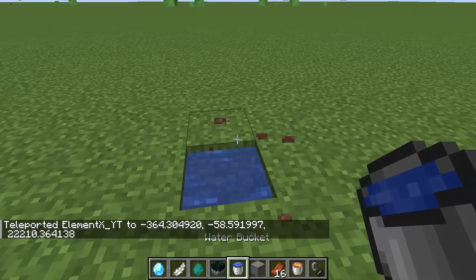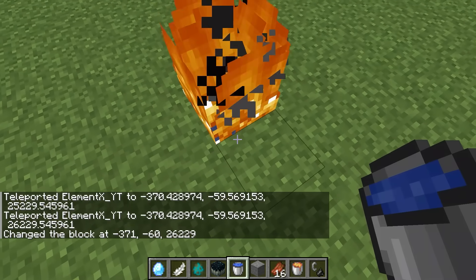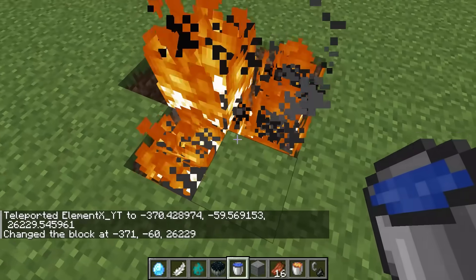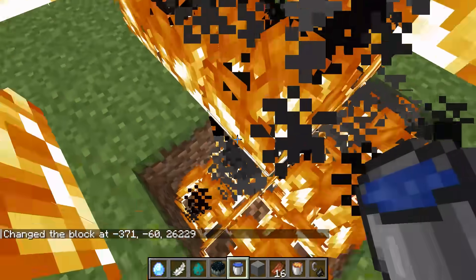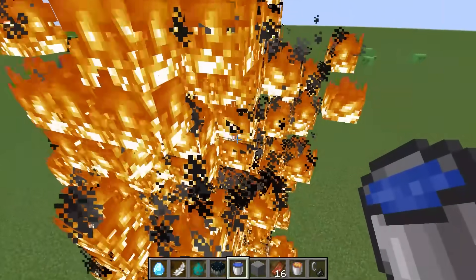By the way, the water can also be set on fire. Watch this — the water just caught on fire, so fire can burn water, but water can also extinguish fire.